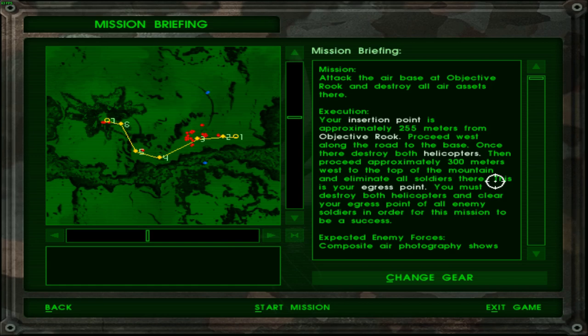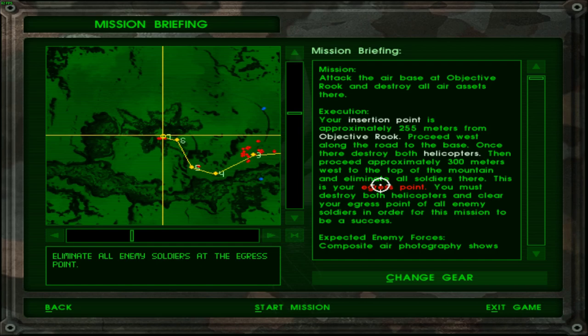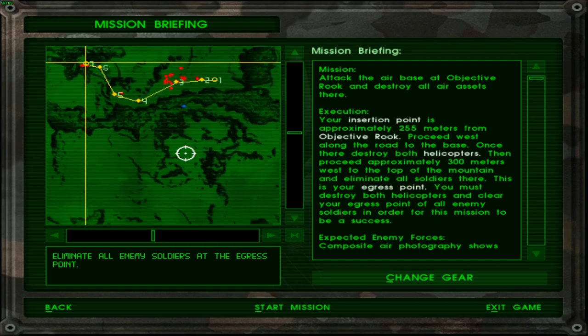Then proceed approximately 300 meters west to the top of the mountain and eliminate all soldiers there. This is your egress point. So after I destroy all the helicopters and eliminate all the soldiers, I'll get to my egress point. Egress point, not ingress point — got it, sorry. You must destroy both helicopters and clear the egress area of all enemy soldiers in order for this mission to be a success.